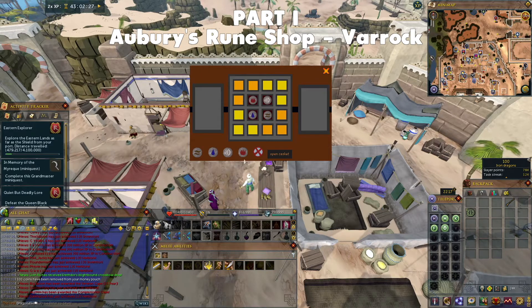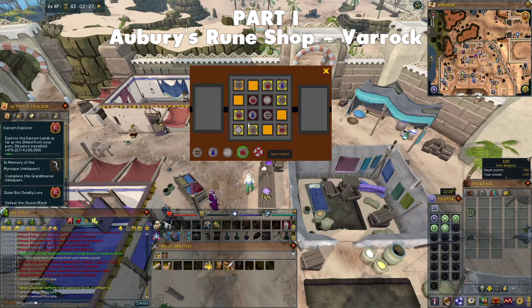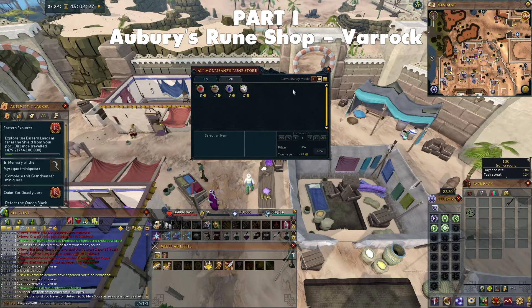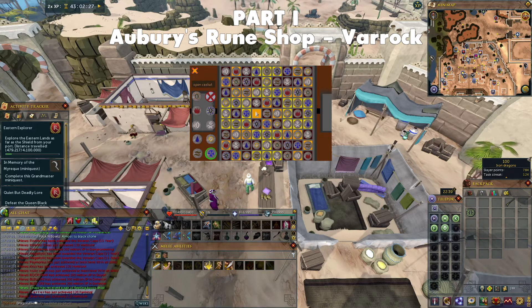A Rune Dooku puzzle is essentially a Sudoku where runes have replaced numbers. There is only one of each rune in every horizontal or vertical line; you do not need different runes in each diagonal line, making it a little easier. Each box is random for every player. If you're struggling, find a Sudoku solver online and replace the runes with numbers — for example, use a 4x4 Sudoku solver and label Water 1, Earth 2, Fire Runes 3, and Air Runes 4, then plug in the numbers. Use a 9x9 solver for the large Rune Dooku box, as it is fairly complicated. Once the box is open, you will have completed part 1.